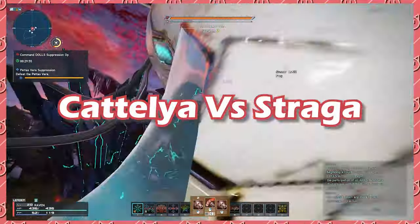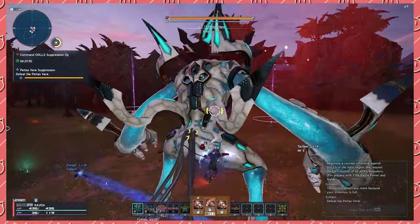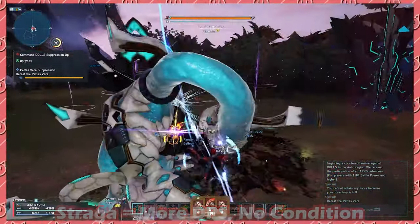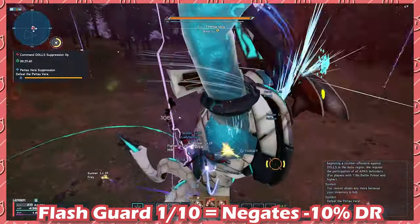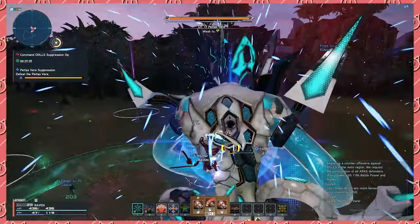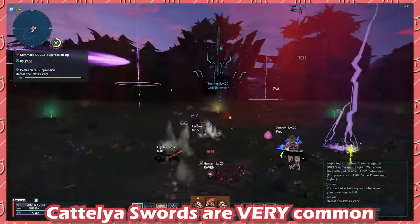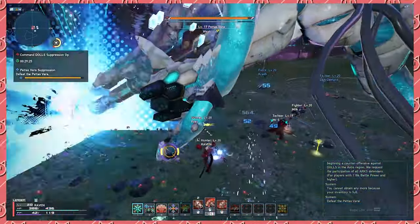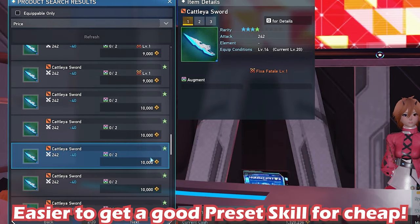Let's talk specifically Catalia vs. Straga's sword. Here's a full breakdown of how it works. Straga will deal more damage on average as you do not have any conditions to meet. The downside of negative 10% damage resistance is completely negated by 1 out of 10 flash guard. This means if you're seeking maximum damage, the Straga sword would be better for you.